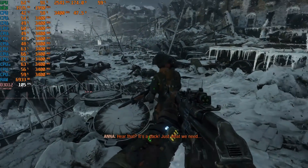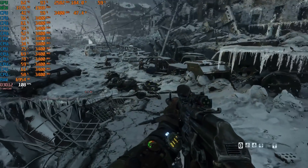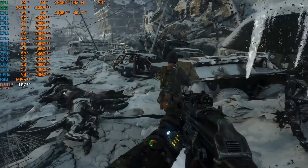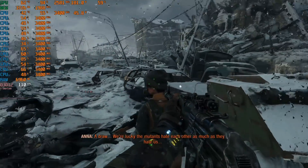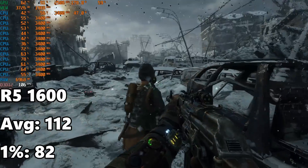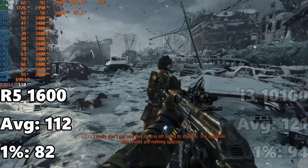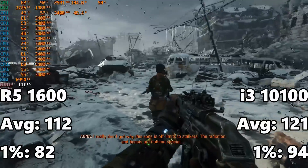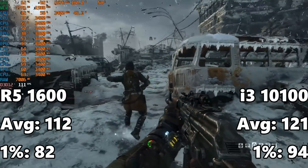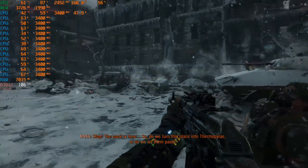Kicking things off with Metro Exodus, the Ryzen 5 1600 is doing very well — this game runs well even on something like the i5-2500K, so it's a well-optimized title. We have an average frame rate of 112 FPS with a 1% low of 82, which is very solid. In comparison, the i3-10100 came in at 121 FPS and 94 on the 1% low — so a little bit faster, but not by a whole lot.